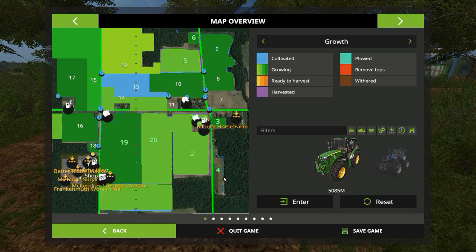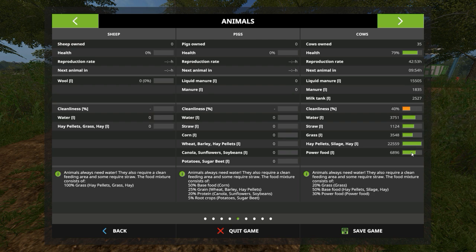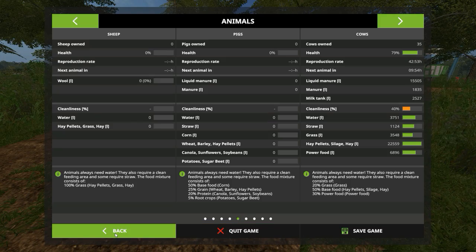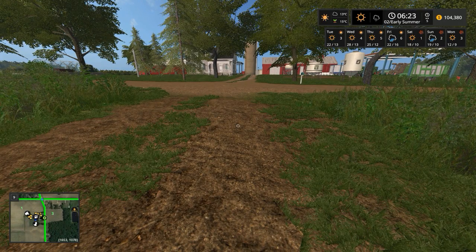Just a look at our animals — our animals are doing very well. That's the next day. Our health is now 79%, and our next calf is going to be born in 10 hours by the looks of it. So I'm going to keep on forwarding the time until we can harvest.